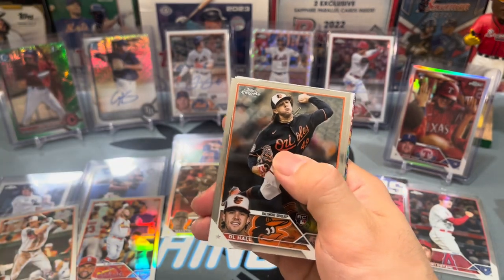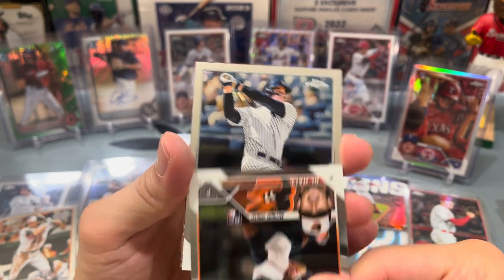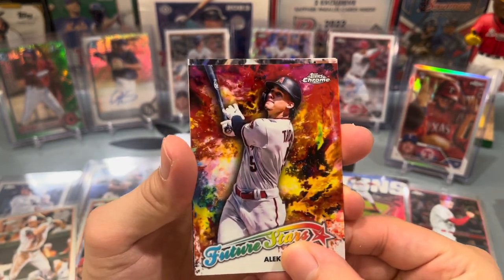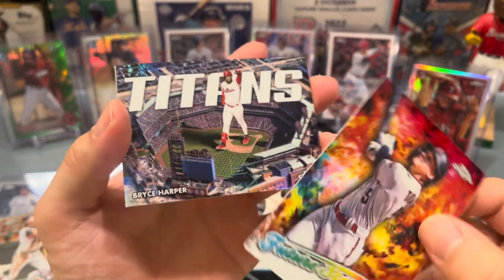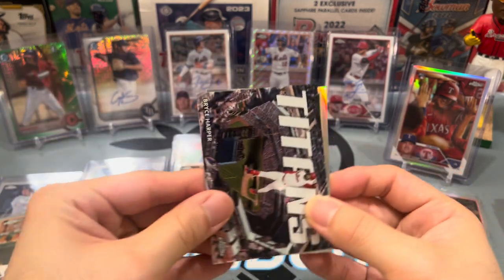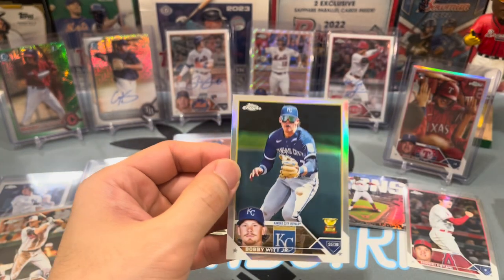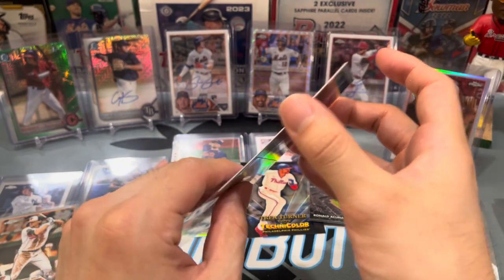Oswald Peraza, Anthony Rizzo. Got a Future Stars insert — I love these inserts this year. Please be someone I don't have — yes! Alec Thomas! Wrong Diamondback but still pretty nice. And we got another Titans — a lot of Titans already, usually it's like two per box. Bryce Harper cool. Bobby Witt refractor — a Bobby Witt cup card, that's actually really sweet. Bobby Witt's been killing it this year. Clean card — could consider sending in during a $15 PSA special.